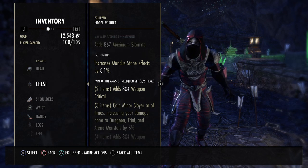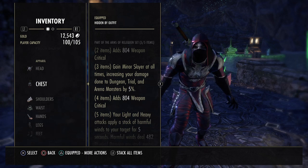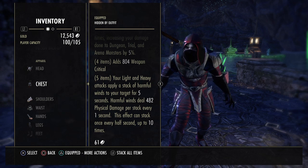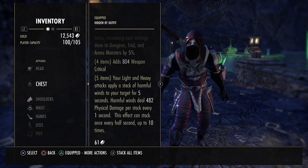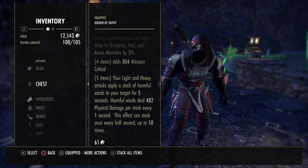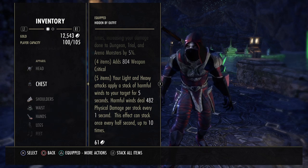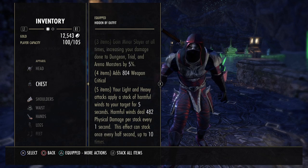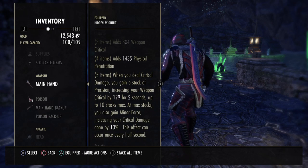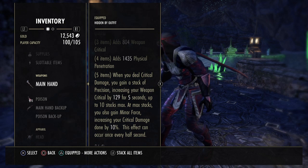The second set is Relequen, all in Divines. This adds even more Weapon Crit and gives us Minor Slayer at all times, increasing our damage done to Trial, Arena, and Dungeon Monsters by 5%. Your light and heavy attacks apply a stack of Harmful Winds to your target for 5 seconds, dealing 480 physical damage per stack every 1 second, up to 10 stacks. So every time you light attack, you get a stack of Relequen and the winds grow stronger. Plus while you're in Werewolf form, you're not using so many skills and often have times where you just light attack — it's very easy as a Werewolf to keep up the Relequen buff. And with Zogwins, you also get stacks every time you deal Critical Damage. So just make sure you light attack in between every skill, even in Werewolf form.